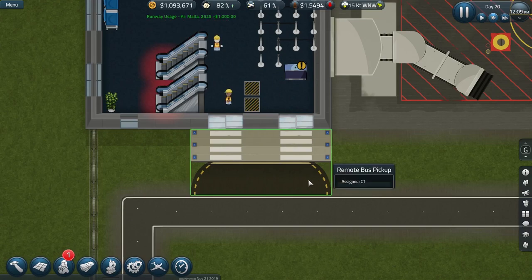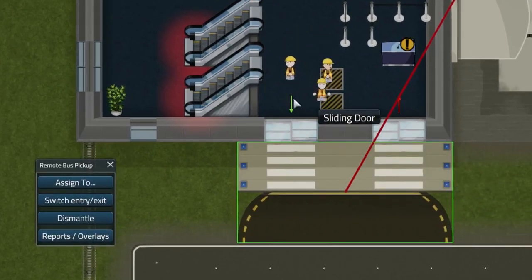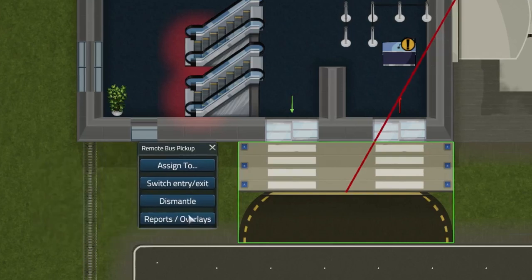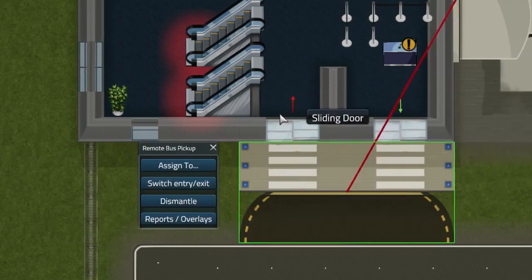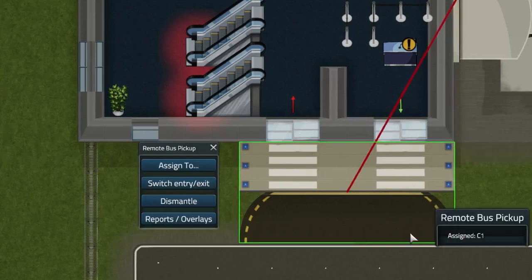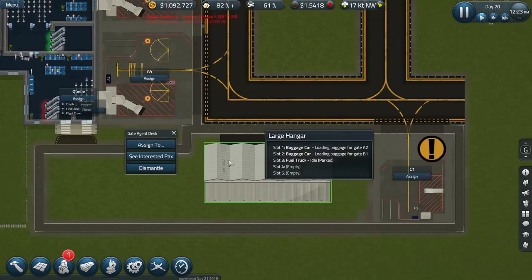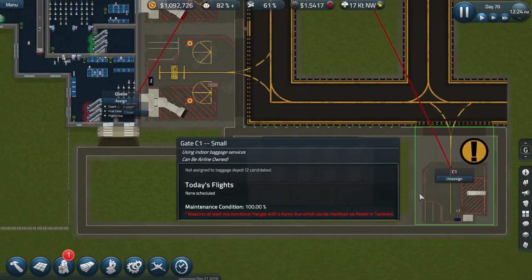How do you know which door is used for what? Each pathway has direction arrows on it — green indicates out and red indicates in. That was the wrong way round for me, so in the remote bus pickup properties I can simply switch the entry and exit. Now red is coming in and green is going out. We should also assign the gate agent desk to our stand, and that should be the whole job done.